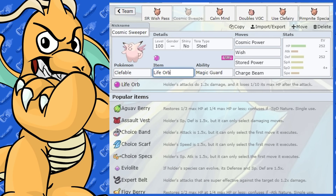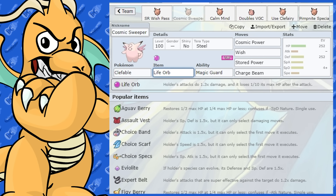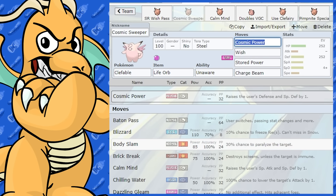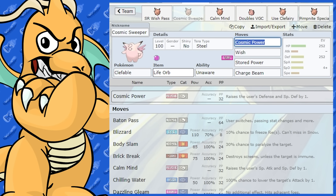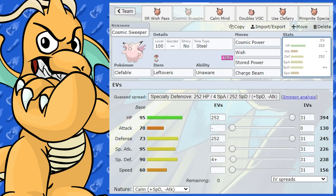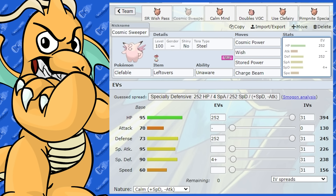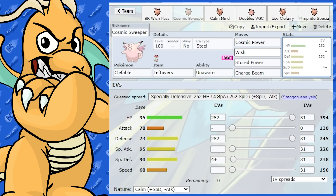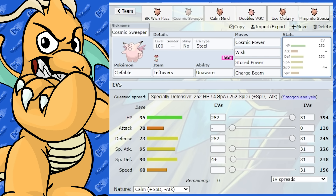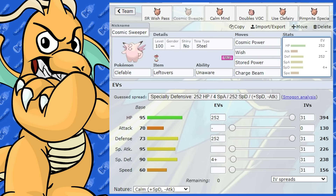Unaware with Tera Steel, or with Leftovers — one of those two items. This set would probably work much better in singles. You can run Cosmic Power in doubles but you'd need a partner to take hits for you, maybe a Follow Me Pokémon to help with setup, because it does take a little bit of time.